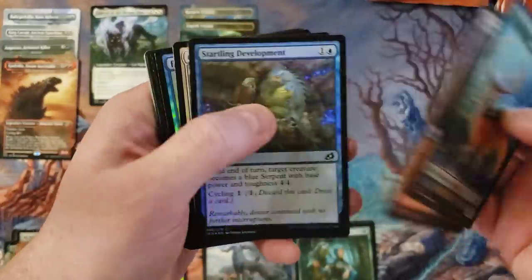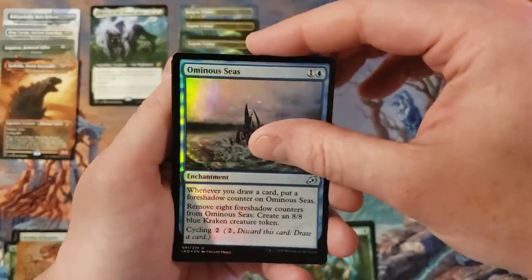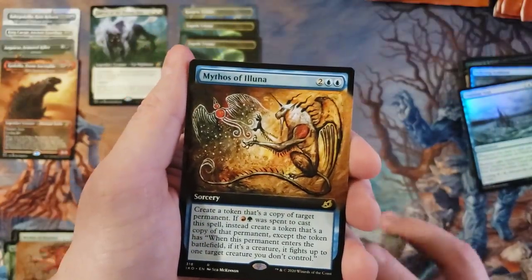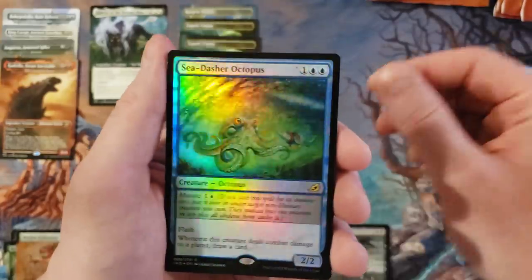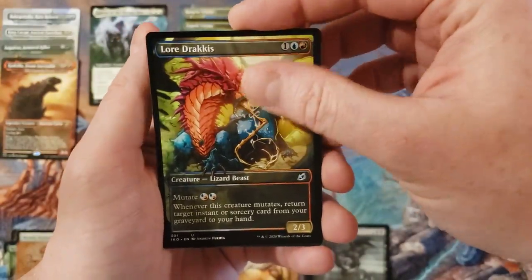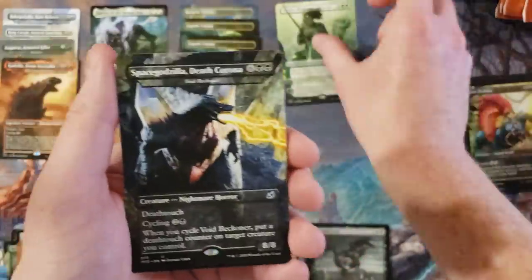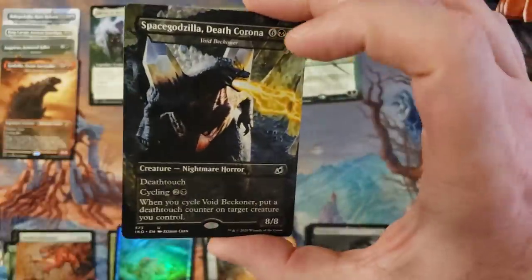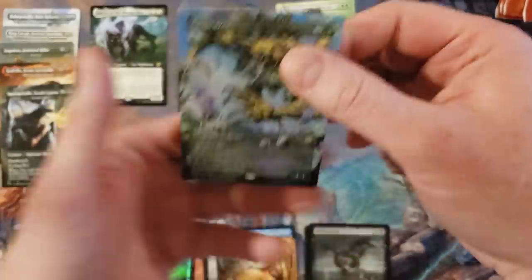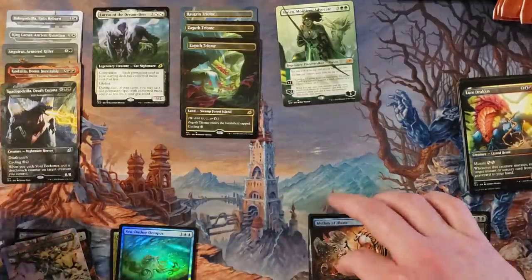I keep seeing the token and want to flip it over, because almost every other set has it that way. Paliwag symbiote, mind leecher, another commander rare, mythos of Aluna, extended art sea dasher octopus pack foil. Tripping over my words — pouncing shore shark, Lord Dracus, really cool artwork. Vivian Monsters Advocate for our first mythic in the borderless treatment, and then Mr. Space Godzilla himself in the traditional treatment — Death Corona — and a foil gem raiser.